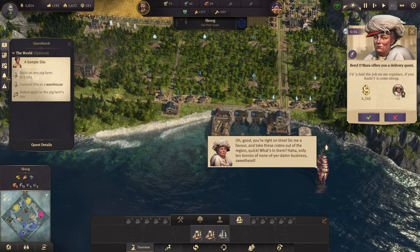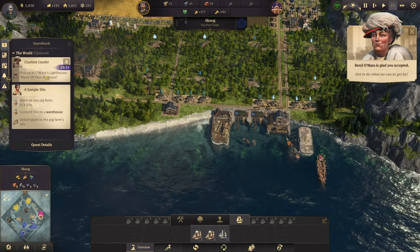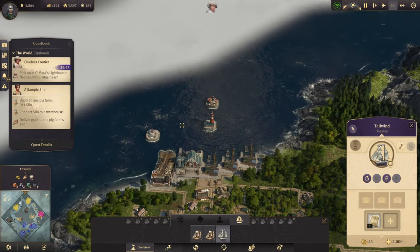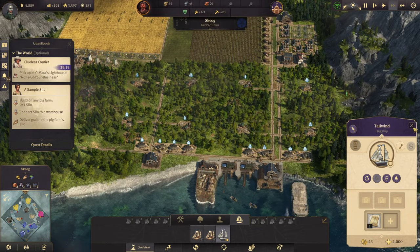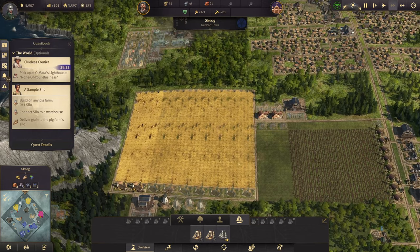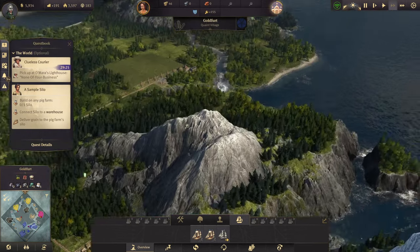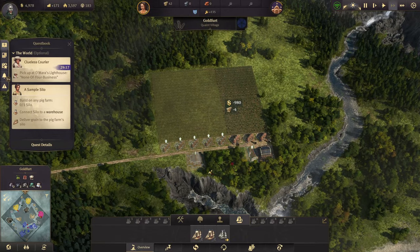Alright — deliver a quest for you: pick up barrels, lighthouse. Alright we can do that. So now we want to build one more of these pop farms, then we want to build two more of you cool.